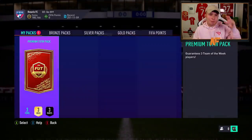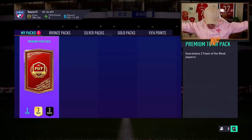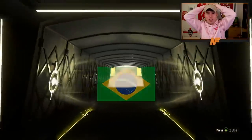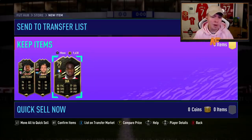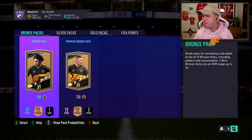Last but not least for my man Chris - the Premium Team of the Week pack. Please show us a walkout and a big pull for my boy Chris. That's capped at 83 or 84 - oh, that's not great. 82 rated - Jean-Pedro. I'm glad we got him with Varane in that 100k pack earlier because this Team of the Week pack hasn't been great. However, he got himself that Varane so he made 300k coins at least, which is decent.